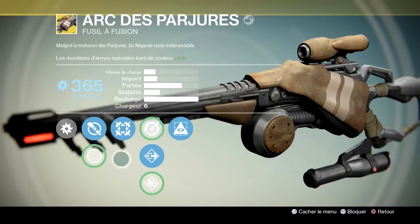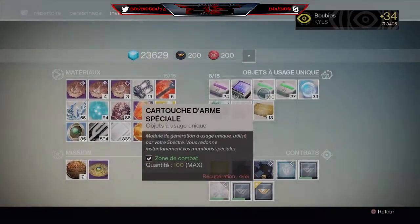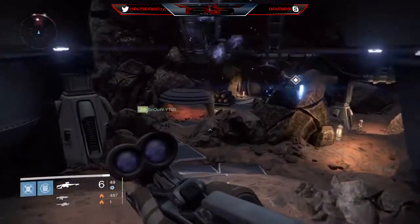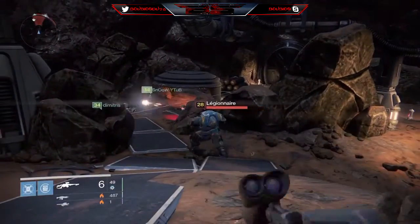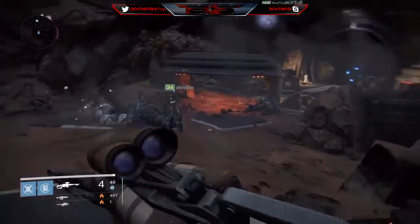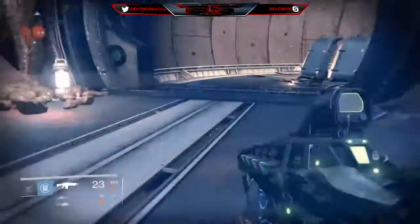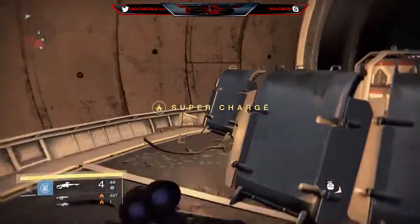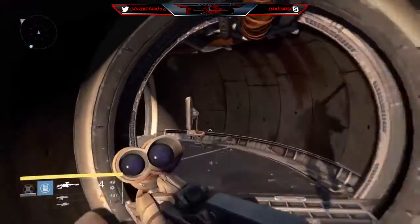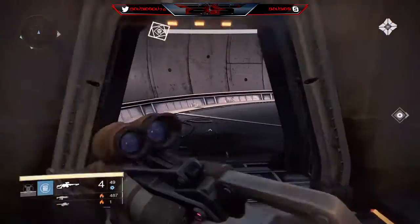On va passer au numéro 2 : l'Arc du Parjure. Ce sniper, franchement moi je le kiffe. Cryo-électrique contre les capitaines, ça leur fait vraiment assez mal. Vous avez deux viseurs — moi je vous conseille franchement la deux droites, car vous aurez plus de portée et vous ferez beaucoup de dégâts. L'autre viseur offre beaucoup moins de dégâts. Donc je vous conseille de garder le premier viseur. Ce sniper pour moi, numéro 2, vraiment très très bon.